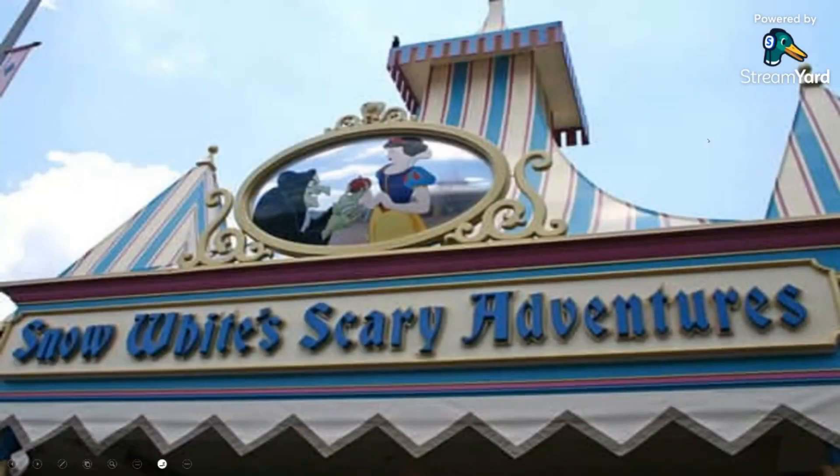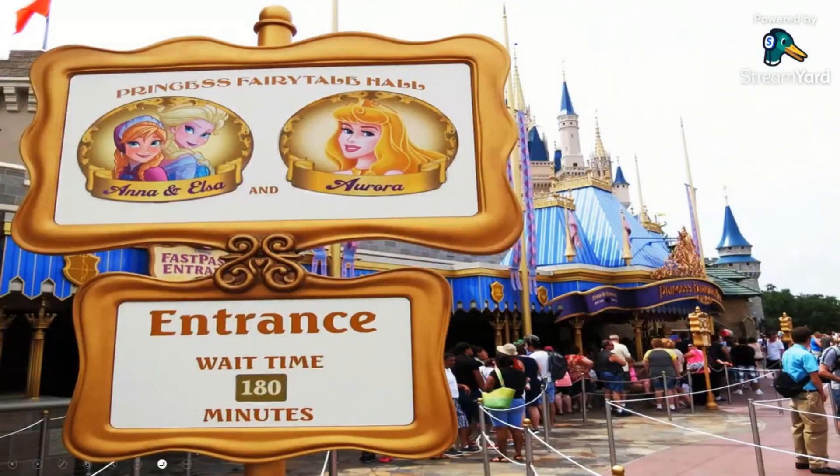Princess Fairy Tale Hall is built on the site of the former attraction, Snow White's Scary Adventures, which opened with Walt Disney World. Snow White's Scary Adventures closed in May of 2012 to make way for the new meet-and-greet location. Princess Fairy Tale Hall officially opened in September 2013, and then from April 2014 to June 2016, guests could meet Anna and Elsa in one room. But now their meet-and-greet is in Epcot in the Norway Pavilion.